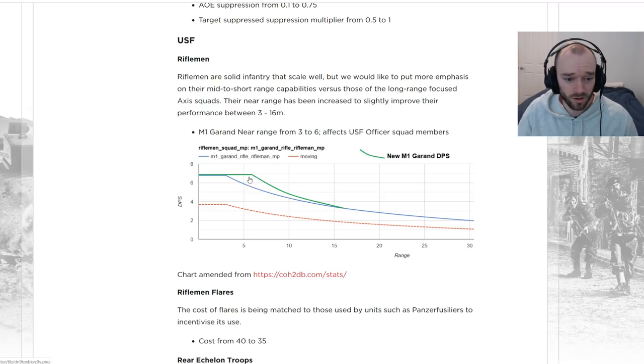It makes it a lot easier to engage at close range, and in some scenarios even when you think you're really close range you're not actually within maximum damage range. This should make overall engagements a lot easier with Riflemen. The patch has been out for a day now and you do seem to win a few engagements that you would have lost previously — in situations where Riflemen close the distance, what was maybe 50/50 before you now end up losing. This change is definitely noticeable.